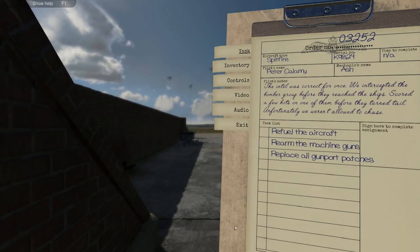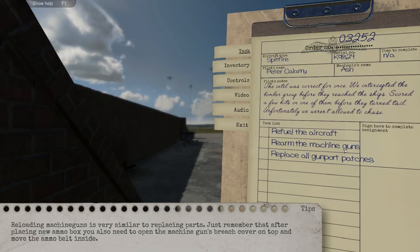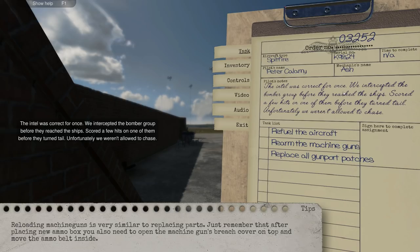That should be good. We didn't take apart anything else. Refuel the aircraft. Rearm the machine guns and replace all the gunport patches. This is going to be interesting. Reloading the machine guns is very similar to replacing parts. Just remember that after placing an ammo box, you also need to open the machine gun's breech cover on top and move the ammo belt inside. The intel was correct. For once, we intercepted the bomber group before they reached the ships. Scored a few hits on one of them before they turned tail. Unfortunately, we weren't allowed to chase.